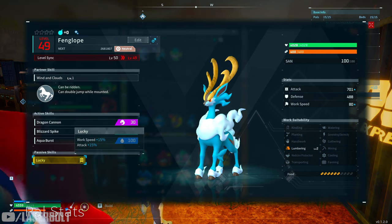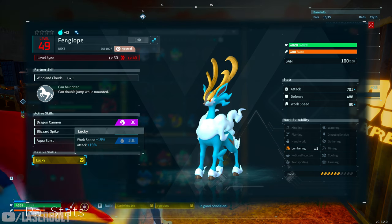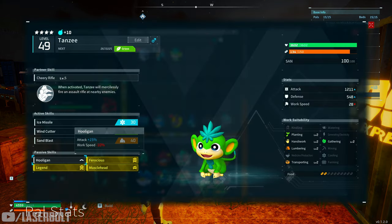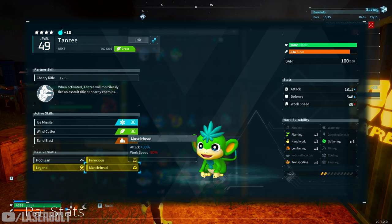Next up is Lucky — this comes from shiny Pals, the ones with the little glimmer. It increases attack by 15% and is very hard to get, but once you have it you'll want to pass it down to another Pal. After that is Hooligan, which increases attack speed by 15% — a little underrated because a lot of people skip it since it doesn't have the gold rarity indicator. Last but not least is Muscle Head, which increases attack by 30%. If you can't get all four or at least two of the others, definitely get Muscle Head. Just note your Pal won't be working — they'll be out battling in the field.